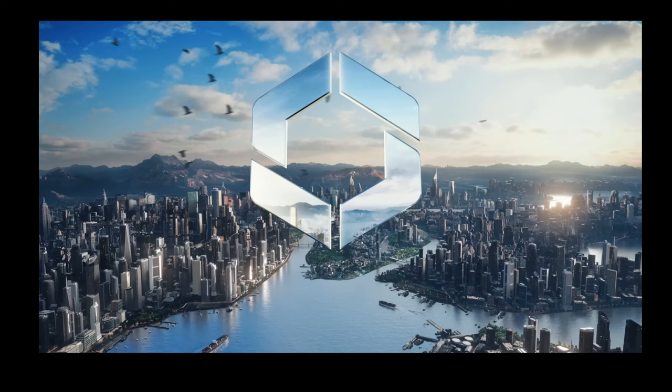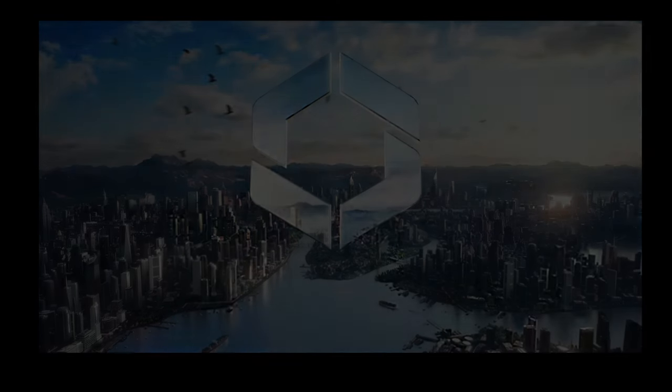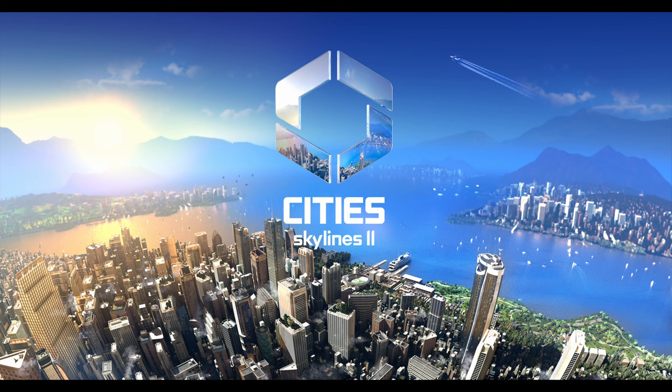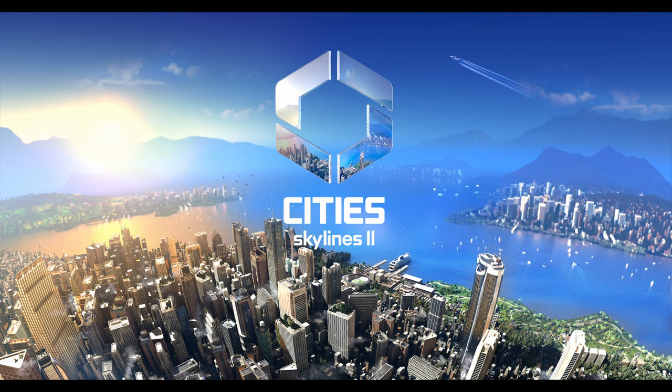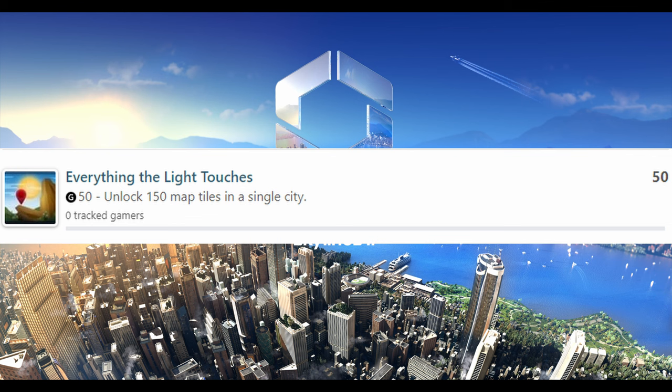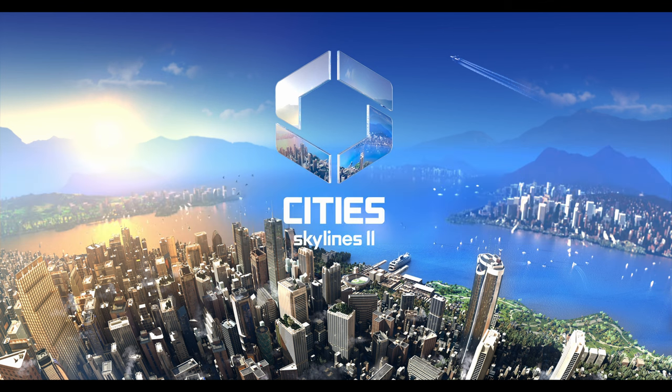Now let's get into some other news released since the trailer. Colossal Order confirmed the game is built on the Unity game engine. The game will also be released on PS5, Xbox Series X, Nintendo Switch, and PC. Some achievements were also revealed — the one that really caught my attention is the 'Everything the Light Touches' achievement, which you unlock when you unlock 150 tiles in the game. That's almost double the size of 81 tiles — very amazing. My one wish for Cities Skylines 2 would be the option for multiplayer, a map where you and some friends can play together but also alone — that would be amazing.